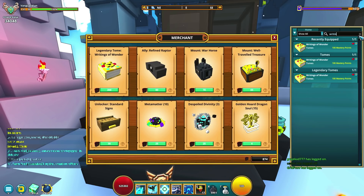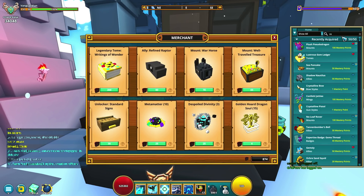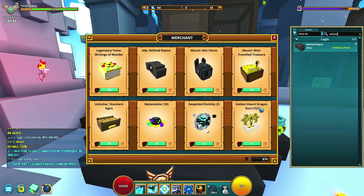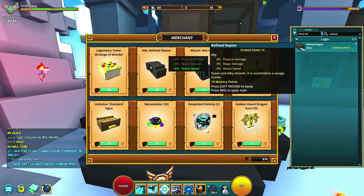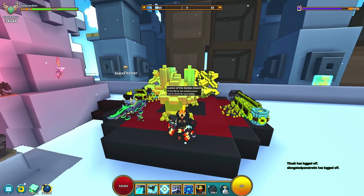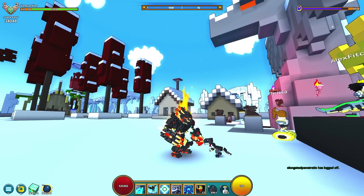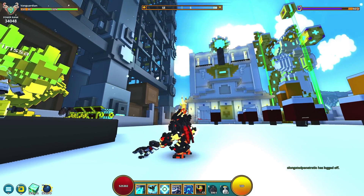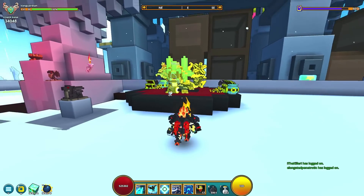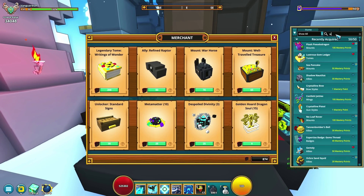The reason you're getting this tome is obviously just because it's got the mastery. And then the refined raptor — this guy is not too bad, he's not great, but he's a pretty good starting ally. There is actually a better ally through the Golden Horde Dragon Souls, but we'll talk about that in a bit — it's actually a lot cheaper as well. This guy is going to give you eight physical damage, eight magic damage, and also 6% to attack speed. He's kind of cute, kind of adorable, kind of evil — just a little dark raptor dude with a cute scarf, and he's going to end up eating your face if you let him.